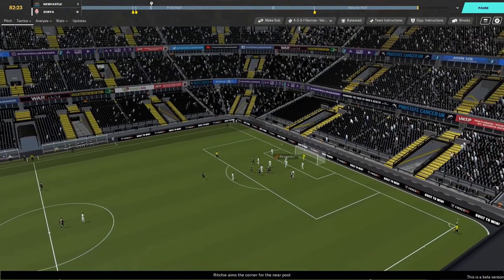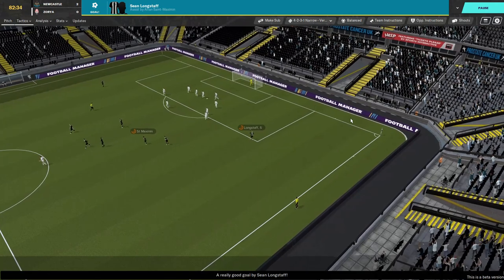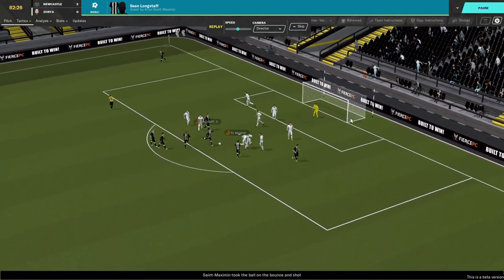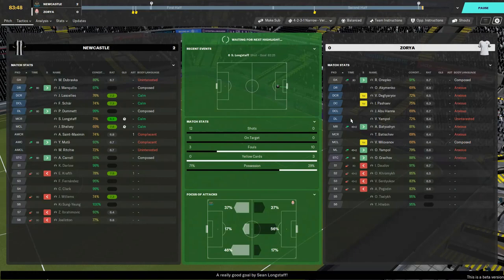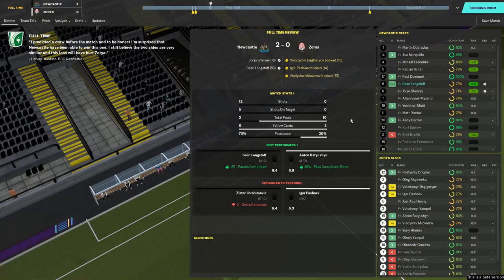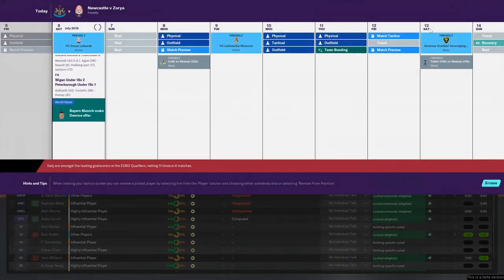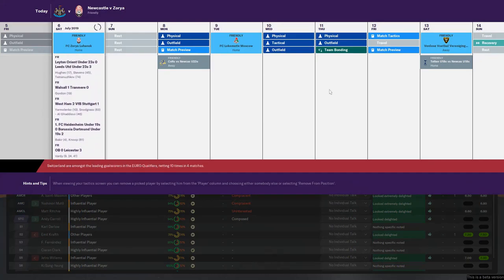Corner ball, Matt Ritchie over it, just ten minutes to play - no one challenged on it and it's crashed in off the crossbar by Sean Longstaff! What a strike, as he celebrates. Ritchie's ball in from the corner, no one attacking it at all - might have to look at that. Maximin - what a strike that is, almost ripped the net asunder! Longstaff celebrates and we take a two goal lead - game is won. 70% possession, which is what I like to see. 12 shots, 5 on target, nothing at all for Zoya - that's the bit that I like. Well done boys.